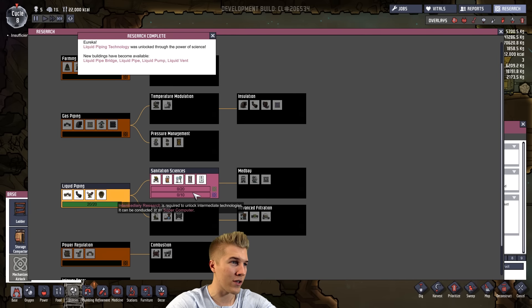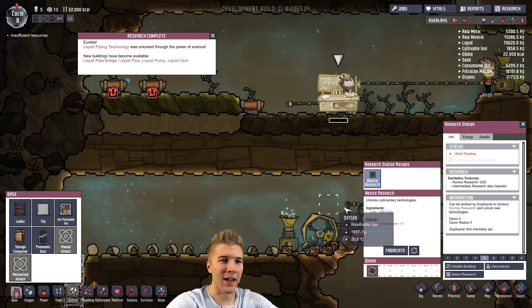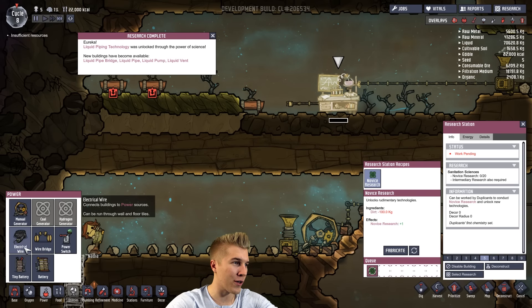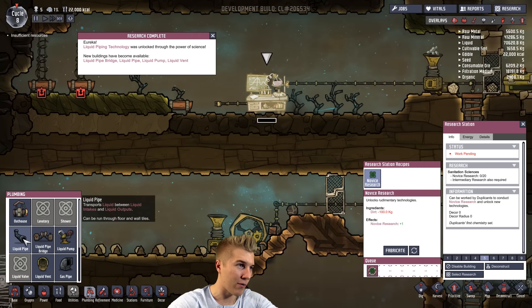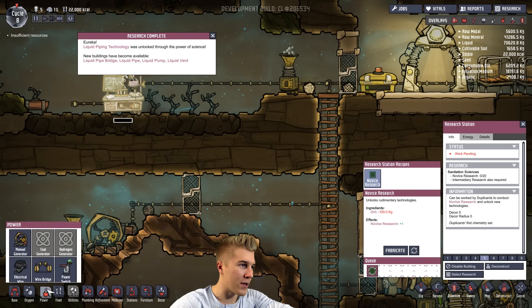It looks like we need the supercomputer to unlock intermediate research. I had a supercomputer before and decided not to continue with it, but now it looks like we're going to need it again. Oh, we just got a new technology — we just got a bunch of plumbing stuff. I'm not exactly sure how this plumbing is going to work, but let me not forget about this supercomputer business.